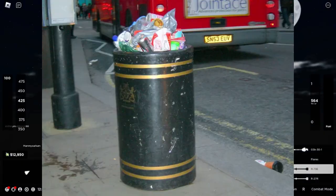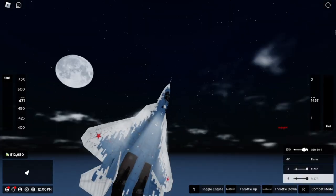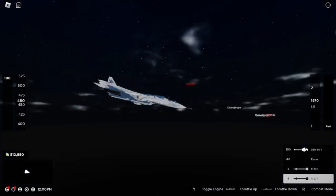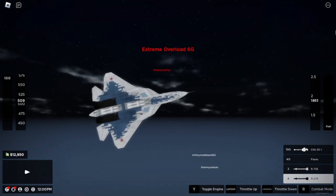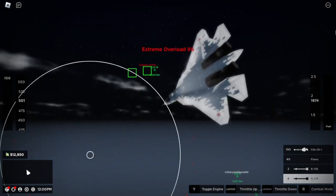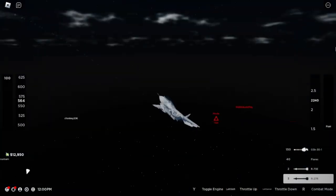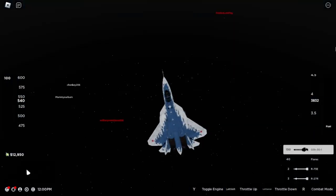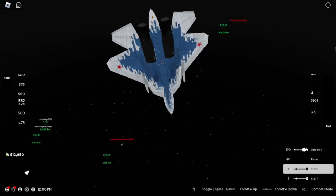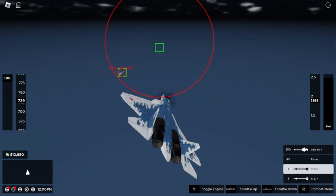In fifth place, we have the Su-57. If you watch any of my videos, you will know that I hate the Su-planes, and I really just don't like the Su-57, but I have to admit it is good. For some reason it's a painful 10K, which doesn't do it any favours — that's 100 kills, which I don't think is worth it for a plane I find subpar. The Su-57 has six weapon ports which can carry R-73 and R-27s, a heat-seeking and a radar-homing missile, respectively.